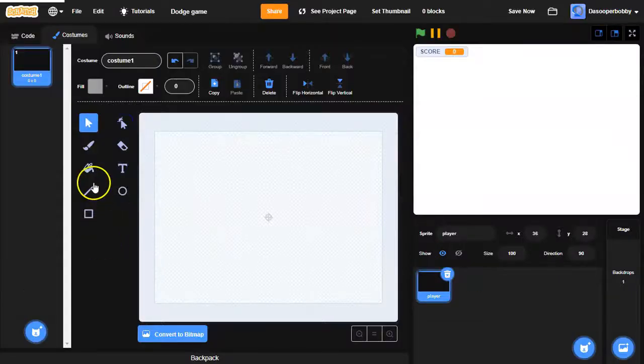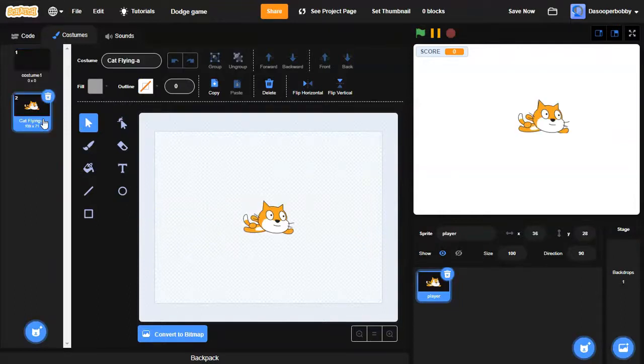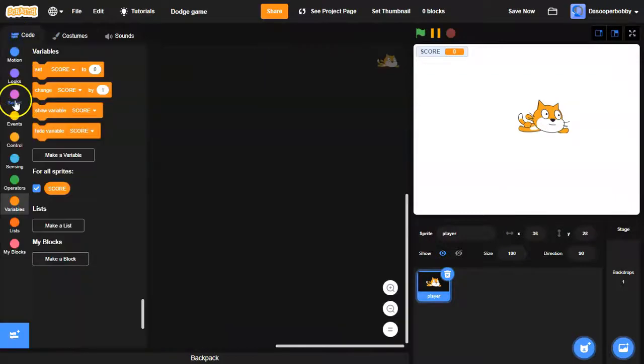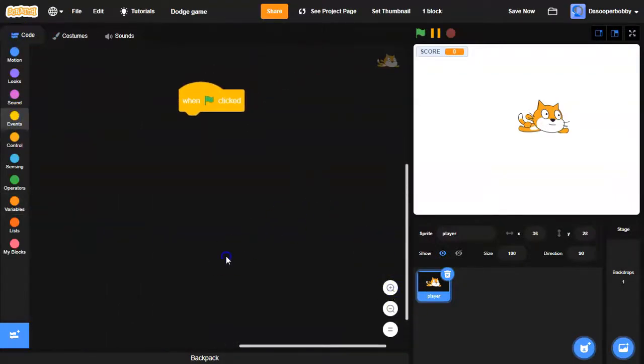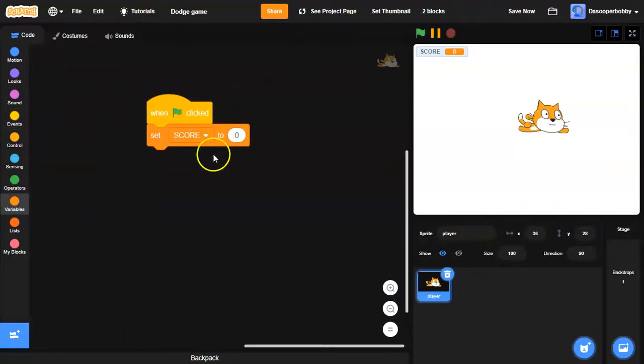So 'cat flying a', and I'll also call this costume 'player'. Inside the code I'm going to drag a 'when green flag clicked' and I'm going to go to Variables and drag a 'set score to zero'.